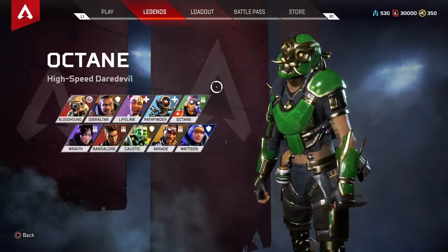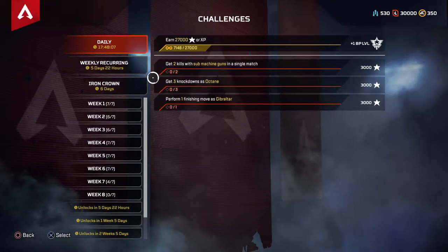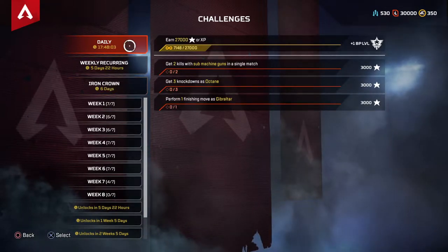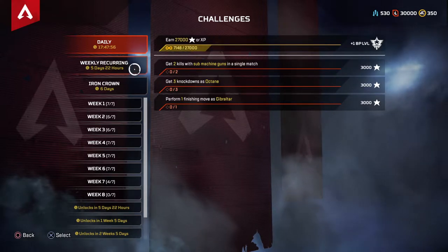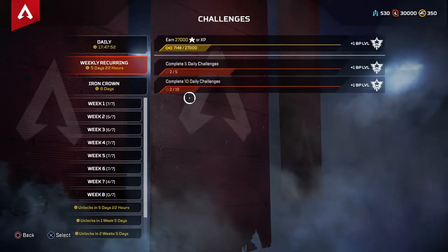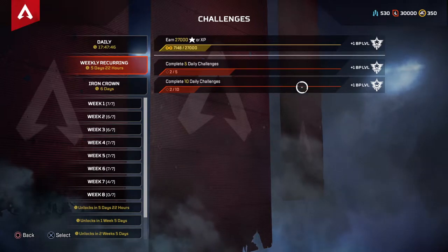Once you've bought the battle pass, what I suggest you do is go to the Player tab and go down the right drop menu to see all challenges, and work your way through these. It really is very easy and very quick to level up. On the daily challenges you can see there's a plus-one battle pass level for getting a certain amount of XP — very easy. The best place to go is your weekly recurring challenges: if you complete 5 daily challenges within a week you get 1 level up, and if you complete 10 in a week you get another level up.